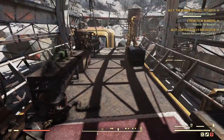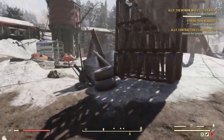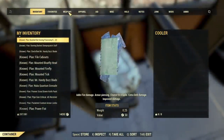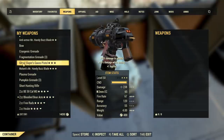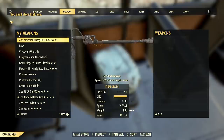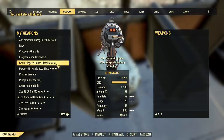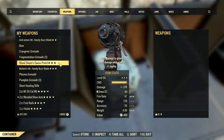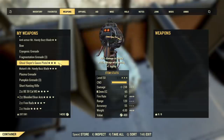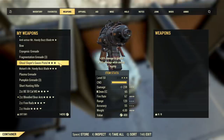Very important: those items are character-specific — you cannot trade them. I'll show you what that means. I have a container here. There is no special mark on it, but if I try to move it into the container, you see in the corner you cannot store it there. You cannot move it into the container, you cannot trade it with another player, and you cannot transfer it to any other of your characters. It is character-bound — if I crafted it on this character, I can only use it on this character.